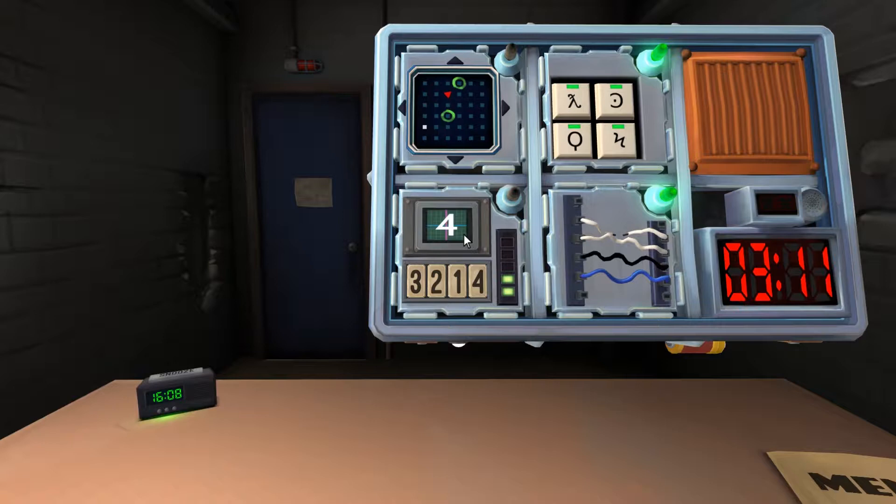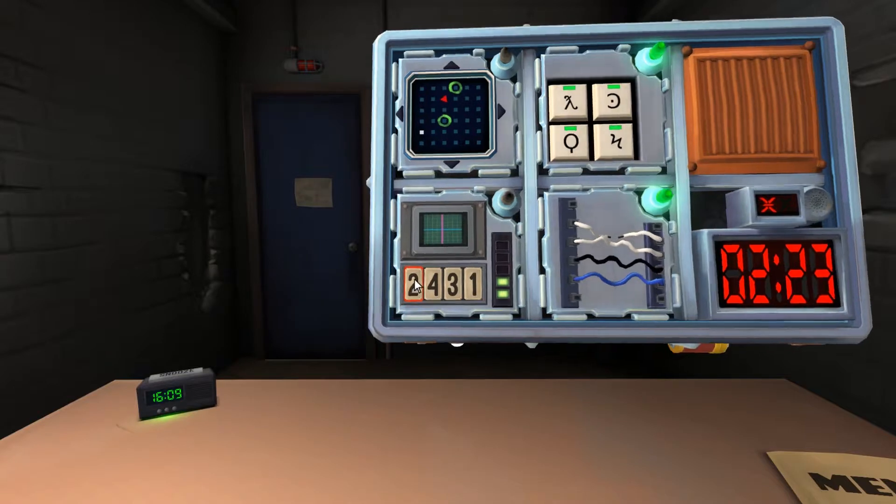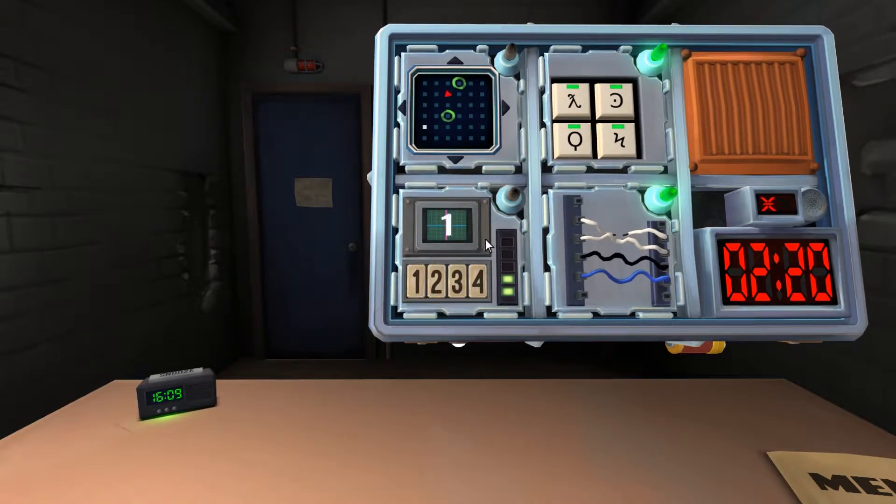I've got a number four now. Press the button with the same label. It was four that you pressed the first time, so the fourth position. Now I've got a number two on the screen. Press the button in the first position. That was number two also. Now I have a number four again — it was the number two in the third position. Press two.